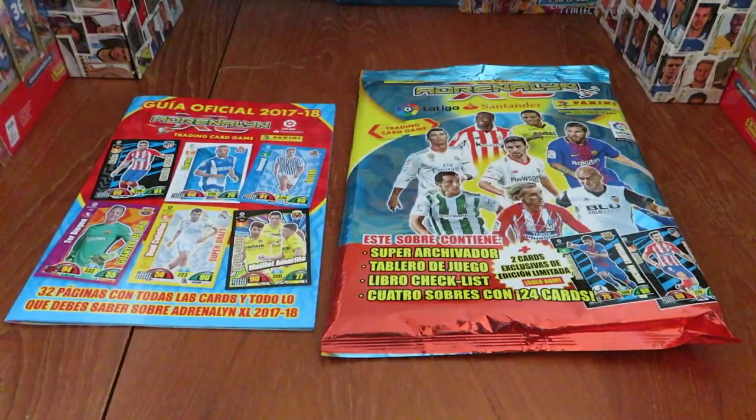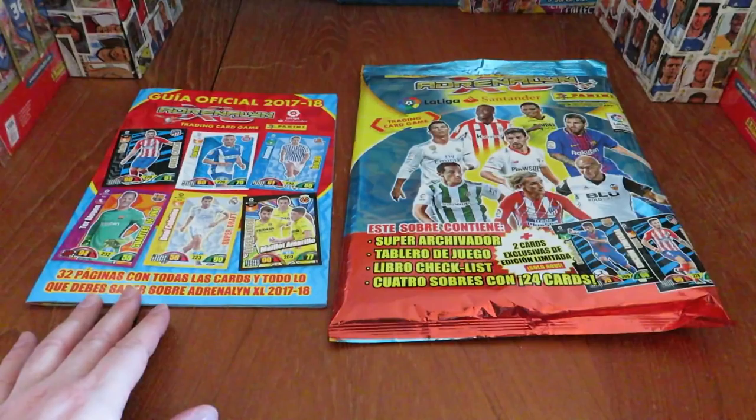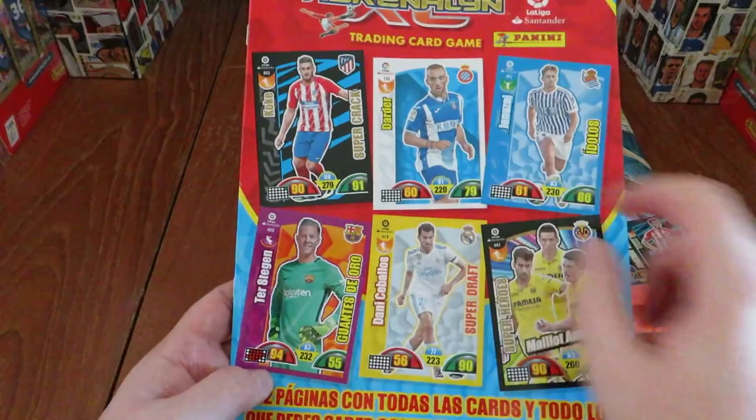Hi guys and welcome to the UK's first look at the trading card collection for officially the number one league in Europe. It is of course Liga Santander over there in Spain. We've got for you today an official collector guide and a mega starter pack, both produced by Panini with the Adrenaline XL brand. For you watching from the United Kingdom, here's your opportunity to see how some real quality trading cards look in comparison to Match Attax.